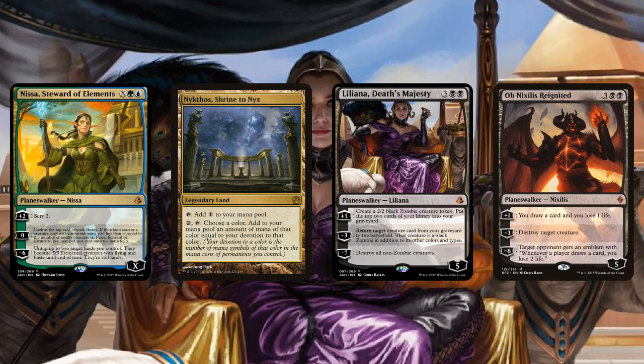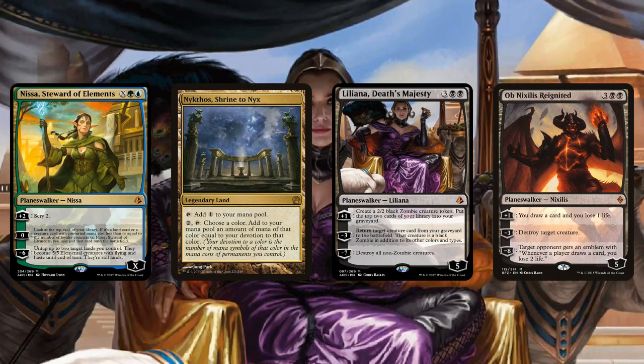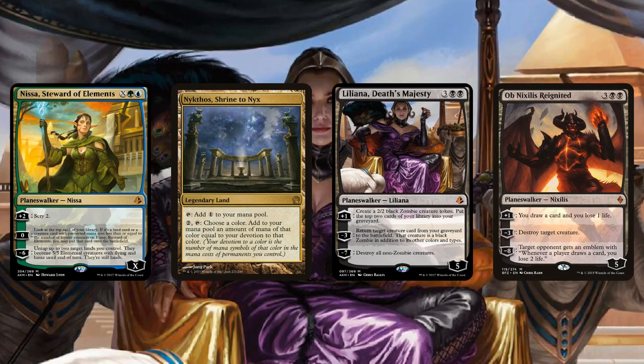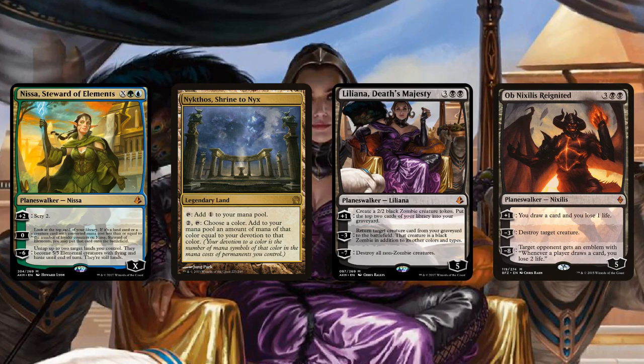Yeah, I think there's a chance you could see them as a one-of. Maybe Nissa in a Nykthos devotion deck, or Liliana in an Ob Nixilis role — occasionally I see Mardu Planeswalker decks that play one Ob Nixilis, maybe Liliana could have a home there. But I agree: exciting for Standard, not quite as exciting for Modern.